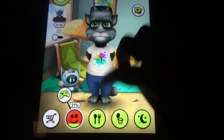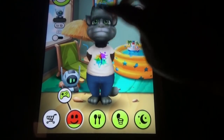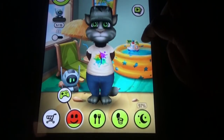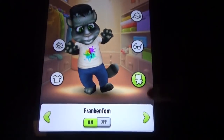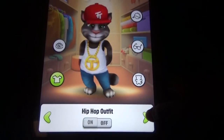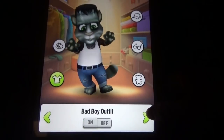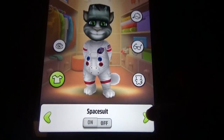Here you can hit him, you can pamper him, and all these things you can do. There's also interactive furniture and an interactive wardrobe option. So you have the highest number of parts and highest number of outfits and all those things you can see in My Talking Tom. Some of these things you have to play and unlock.